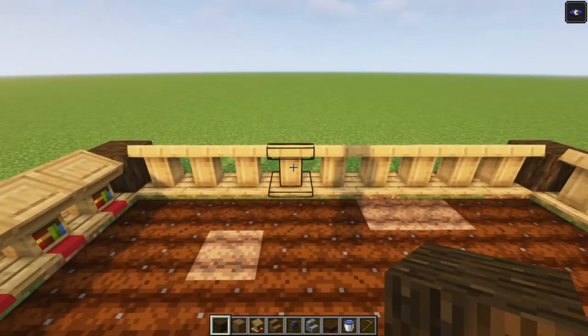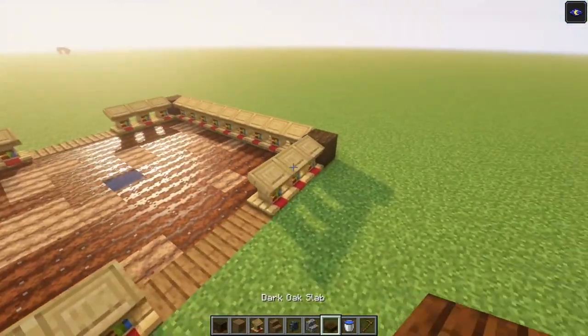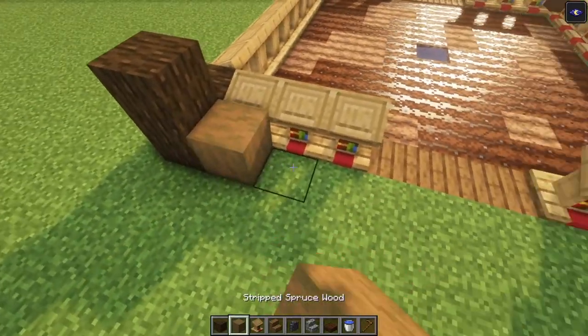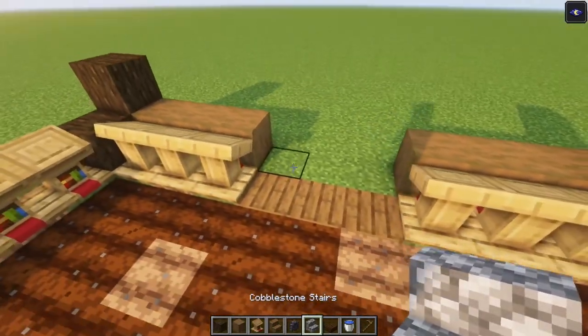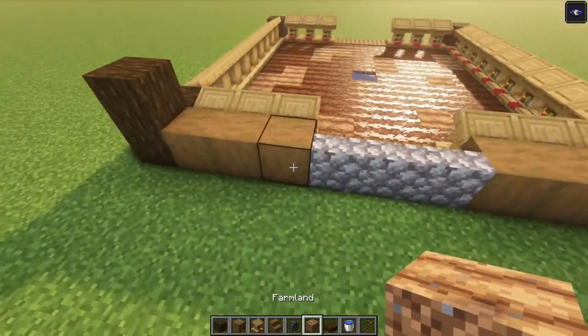Now we need to go up, so we are going to get rid of these three blocks. Again we are going to add some upside down stairs and then we are going to create the same platform. Doing so, you just want to go up two blocks this time. After that you just want to fit it in with some full blocks. Take your cobblestone stairs and place it in — this is going to be the start of the next platform, so you just want to create another nine by nine area.